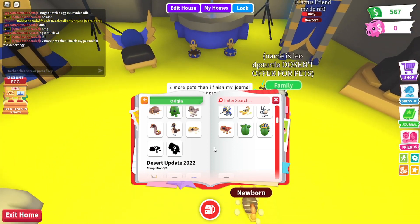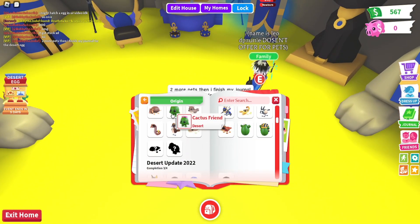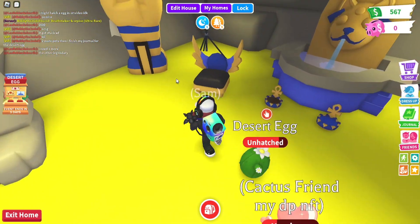Two more pets, then I've finished my journal for the egg. I still need a Cactus Friend because I traded it, but that is really cool. I need one more. Leo, do you have a legendary? Nice.